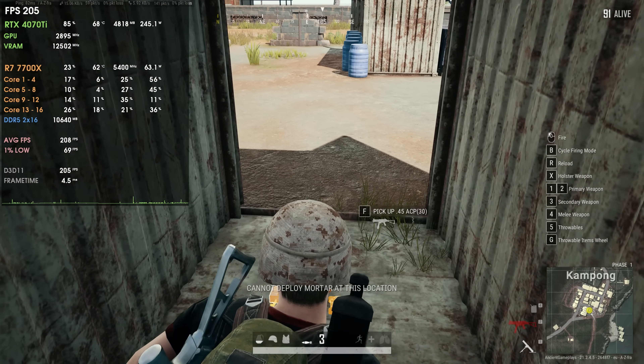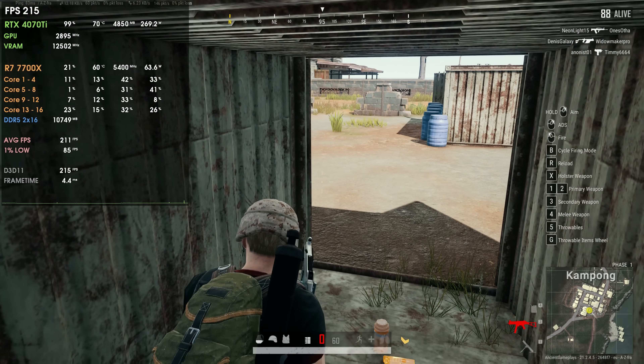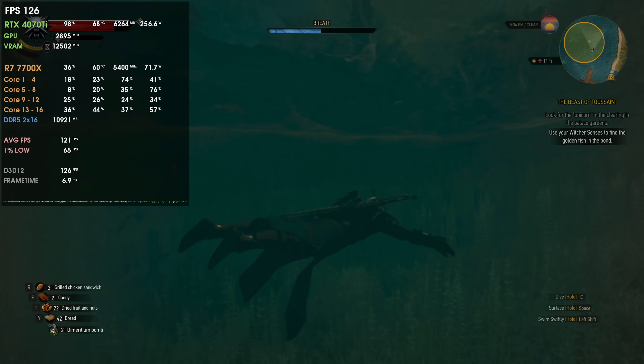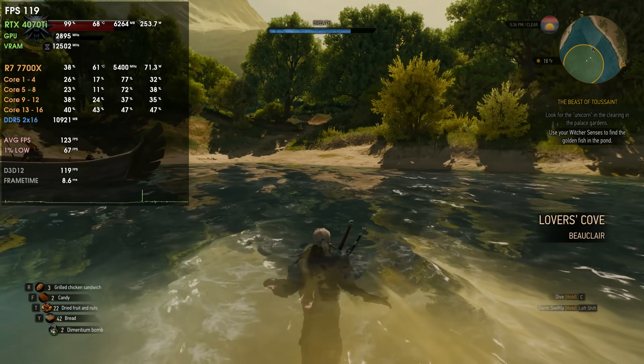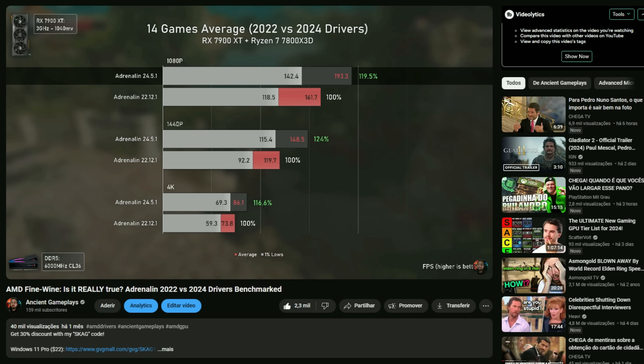In summary, with the RTX 4070 Ti we did lose some performance in older titles like PUBG and Counter-Strike 2, especially in 1% lows. Meanwhile, titles like Witcher 3 and Cyberpunk 2077 had no gains or losses. Looking at the bigger picture, performance improvements outweighed losses, but a 3% increase over one and a half years is quite small compared to the RX 7900 XTX results, which showed almost a 30% increase across these same games — a really big difference in some titles.